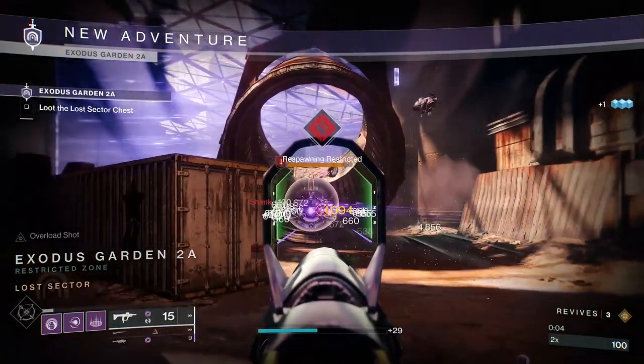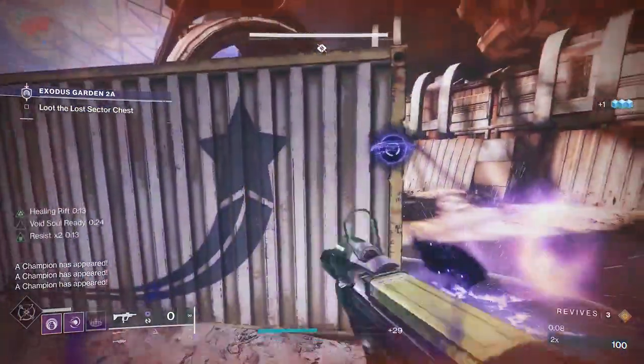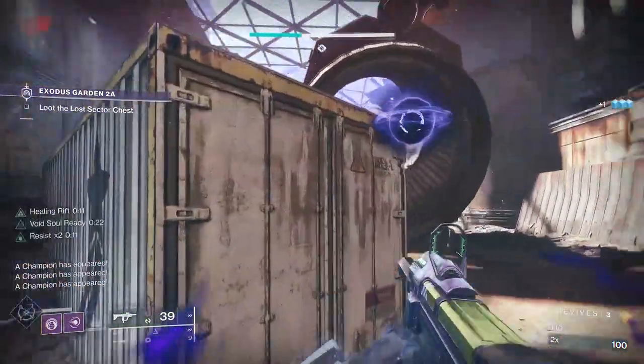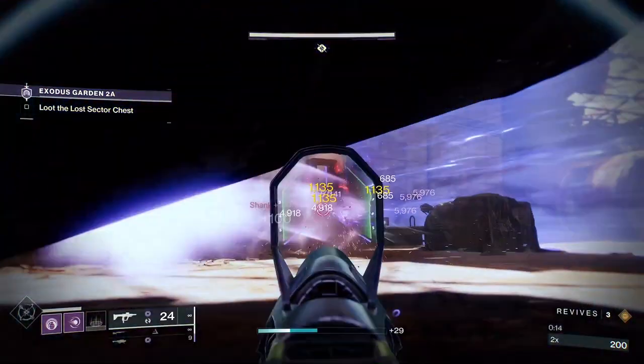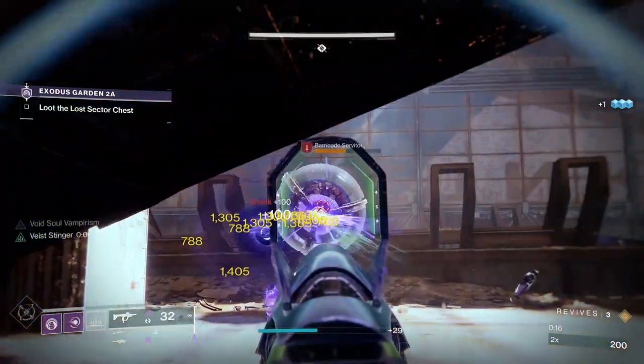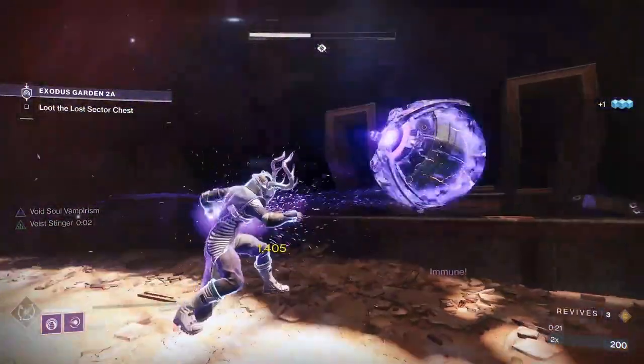Void 3.0 is here, and now that the Vow of the Disciple world first raid race is over, we finally have access to all of the Void subclass fragments. This means we can truly start creating builds for all the Void subclasses. These builds are focused on endgame PvE content like the legendary version of the Witch Queen campaign, Master Lost Sectors, and Grandmaster Nightfalls.